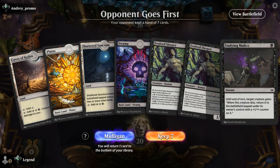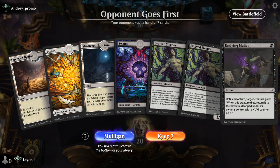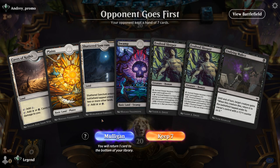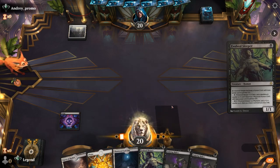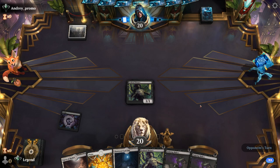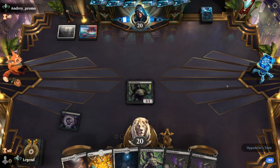Game 3: we're on the draw with double Evolved Sleeper. Malice is not the best combo with Sleeper since it will reset it, but we'll have plenty of time to draw other action. Another Malice — not exactly what I was hoping for. Next turn, play Sleeper and level up the first one. We're up against some sort of Jeskai build.